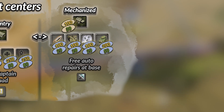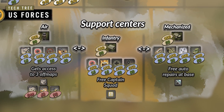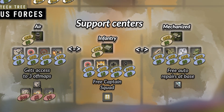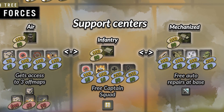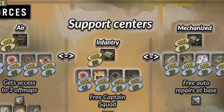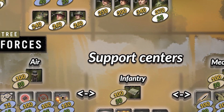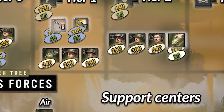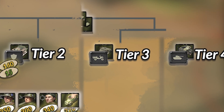As previously mentioned, this decision for the US is exclusive, meaning whichever support center you pick, you also remove the accessibility of the other ones. Thus you should plan your build quite carefully around whatever support center you pick. Once you have picked and unlocked a support center, the BARs upgrade as well as the M3 becomes available, as well as both Tier 3 and Tier 4.